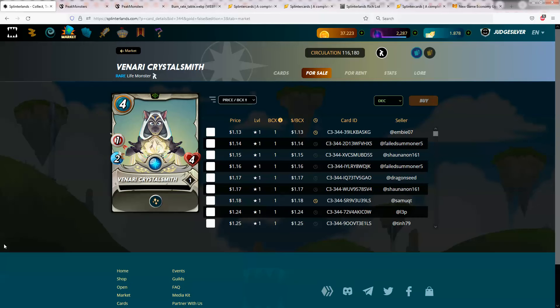The Venari Crystal Smith is one of the current batch of rewards cards. She is not terribly expensive — you can find them for about $1.15 to $1.25, and they are also in the current batch of loot chests and end-of-season reward chests. So she's not at all difficult to pick up. She provides a tank heal, which is pretty important a lot of times, and she also has a ranged attack of 1 at her level 1 version.